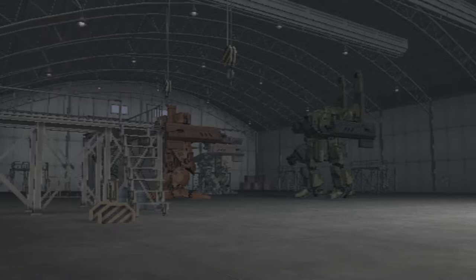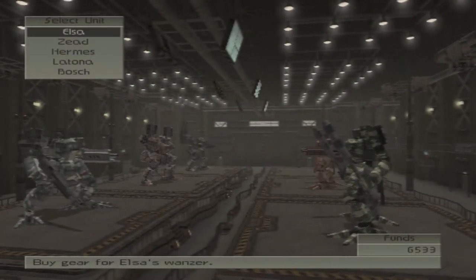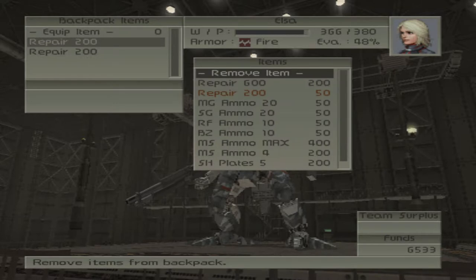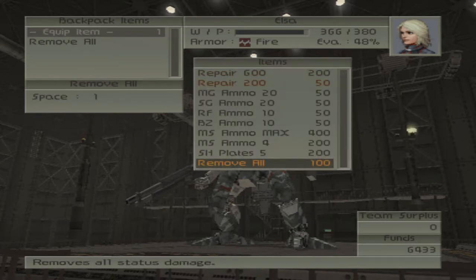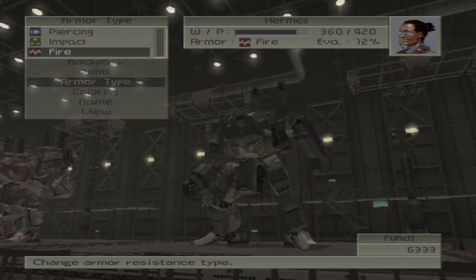Before we continue, let's go to the wanzer shop. I need to buy a couple items. This will be the first episode in a while where we have to worry about EMP backpacks that actually affect us for more than one turn, unlike the previous one. We need to buy a couple of Remove Alls just in case, otherwise this will severely hurt our attacking potential. Let's also change all of our armor types to piercing.